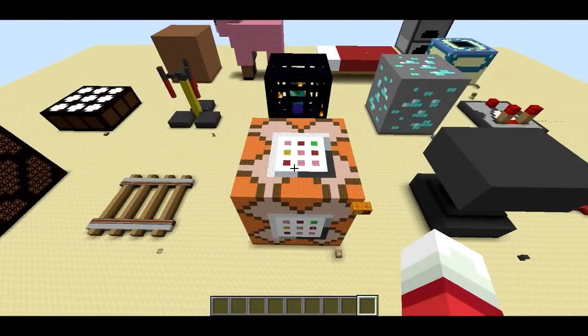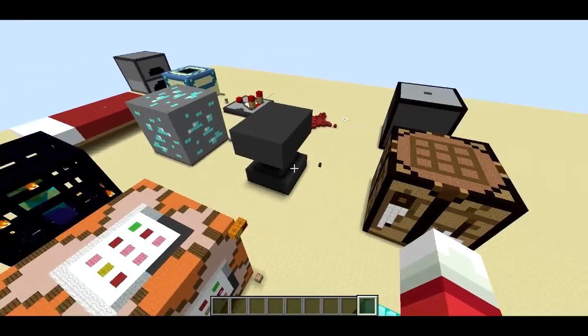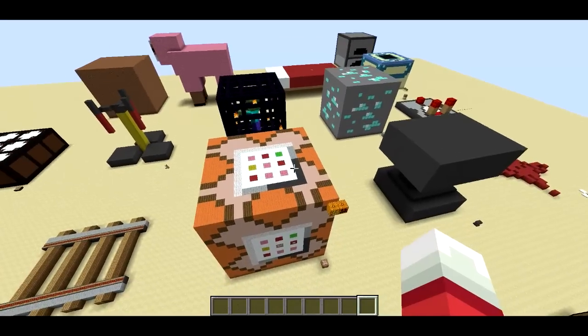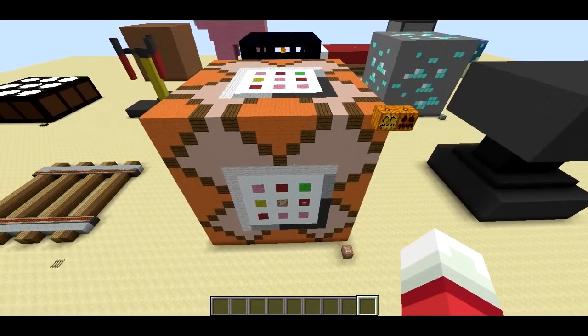Welcome back, Sethbling here. This is episode 6 of Minecraft Mega Blocks, where I recreate Minecraft blocks at a 16 to 1 scale. In this episode, I've got a command block, and I've also got a pumpkin and jack-o'-lantern.